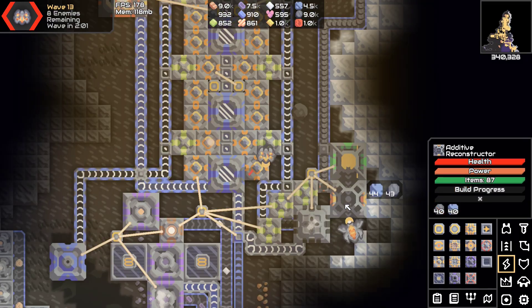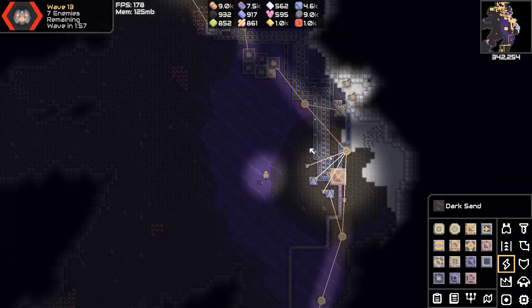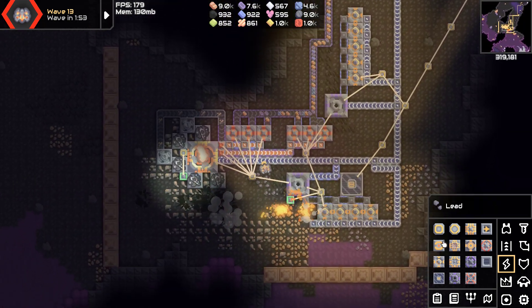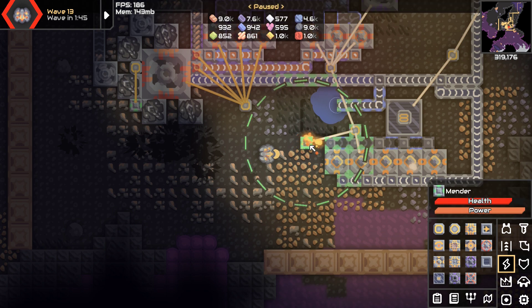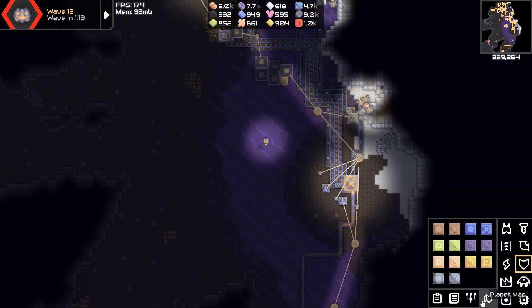We need graphite which we can get from here — this is glowing a different color, kind of green. Everything is all nice and done. That's eight Flares. Oh god — no, no, put it out, put it out! Surge walls. Okay, so this place is building up units and our other place is building up units too.